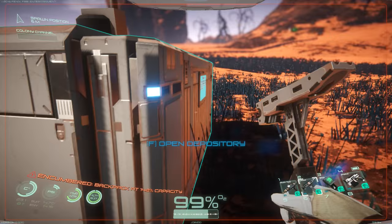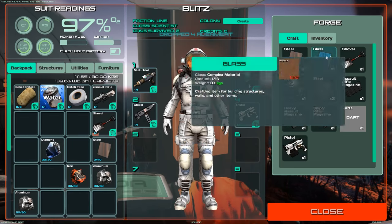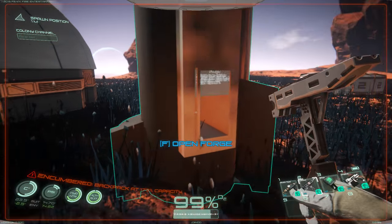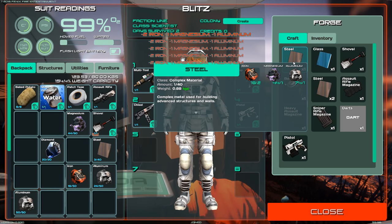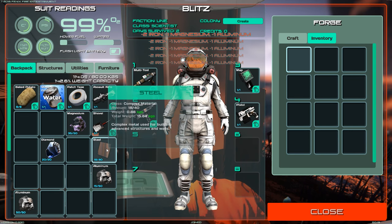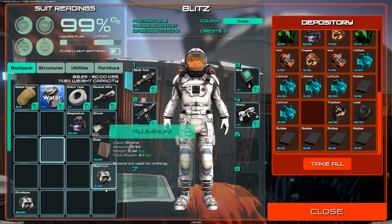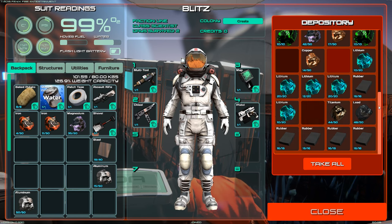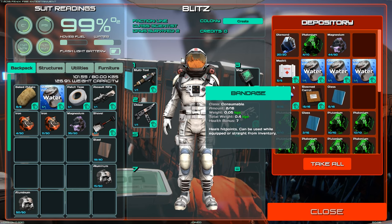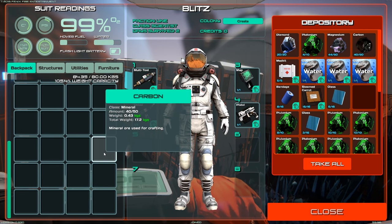Mission completed. I'm going to build more steel - that takes magnesium, which is in here. Magnesium that's 50, okay that'll be fine. I'll do 15 of those. That should be enough for the coupler. We got the diamonds too - let's put the diamonds in here. We've got a bunch of aluminum. Let's grab some iron - probably need some more of that. Here's the diamonds. Let's put that in there too.